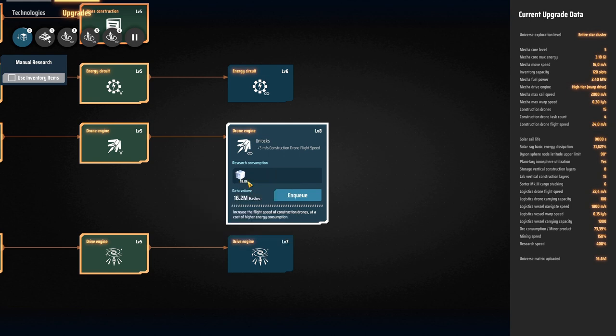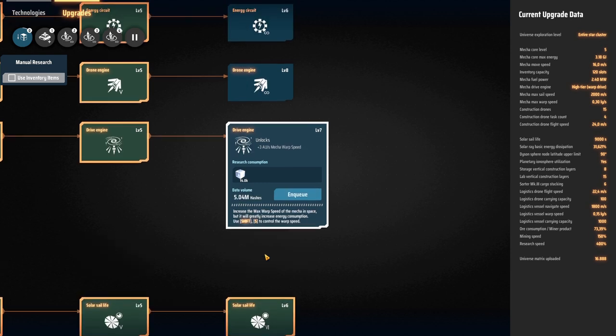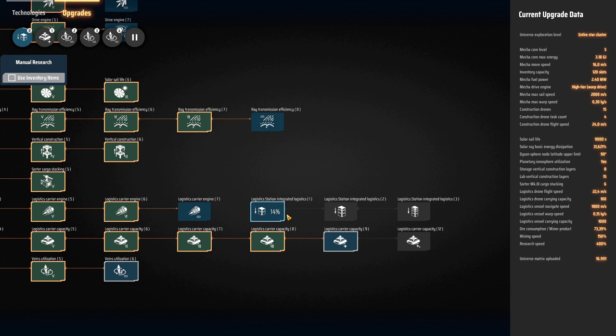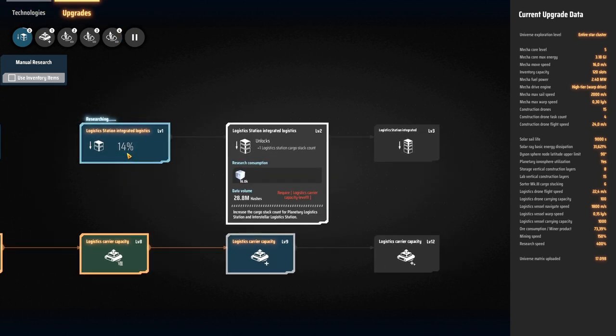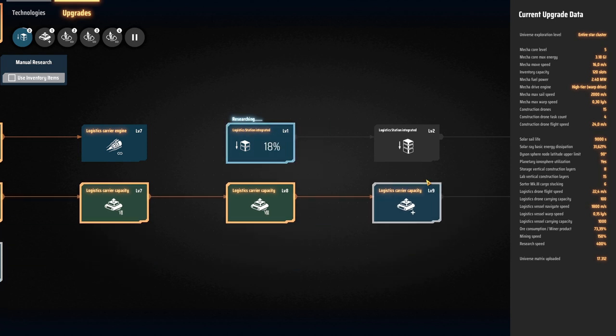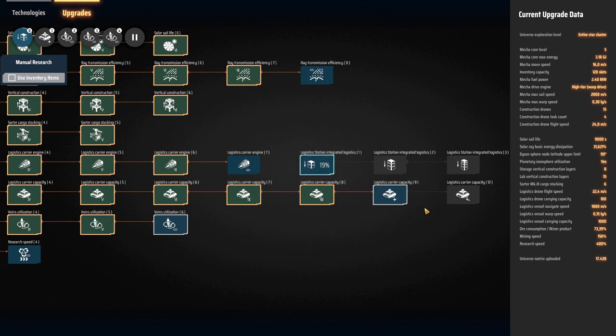For example, drone engine speed — you can see the level eight version, the second white science version, is already 18k. This ramps up really quick. The drive engine goes up as well. A few things you probably want to research is at least the first level of logistics station integrated logistics, so you have a stacker inside your logistics station just doing the job for you. That makes your life a lot easier if you want to make larger builds.